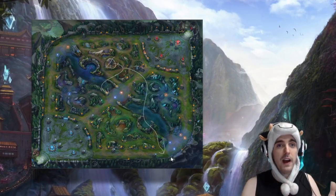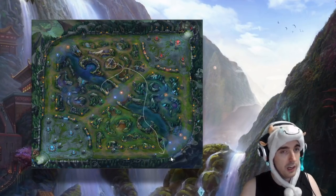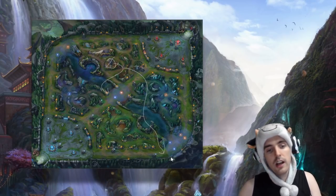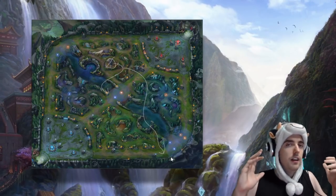Those are your early game jungle paths — that's how I usually do it. You want to put pressure on the map really early, because if you're not, your lanes are going to lose, they're going to blame you, and it turns into a lost game. So gank for your lanes.